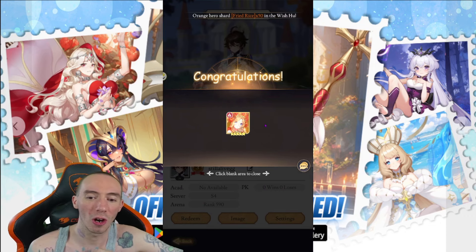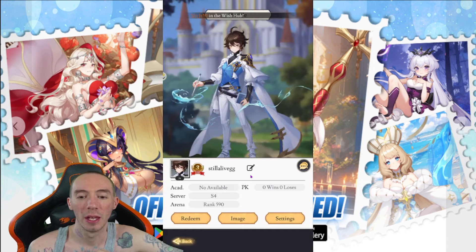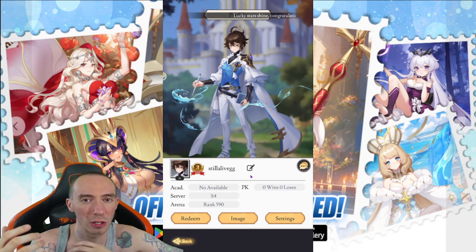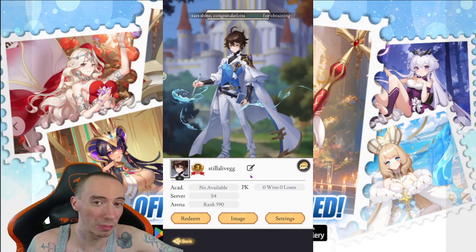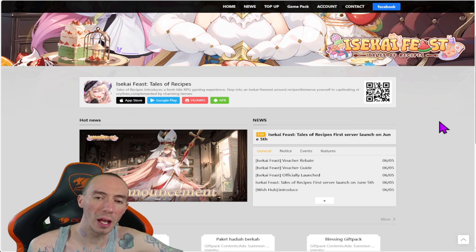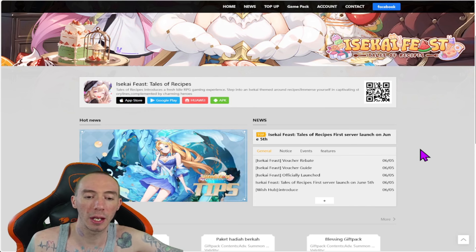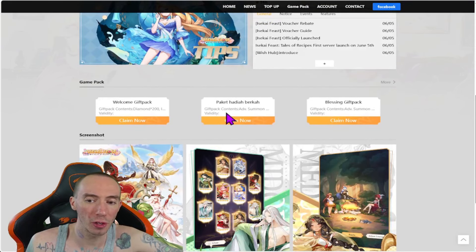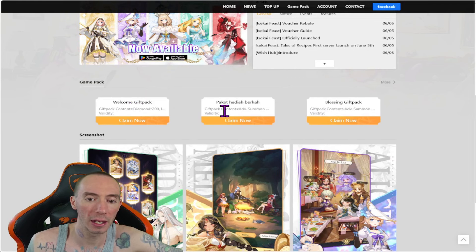That's not just it — there are also some extra coupon codes you can get on the official website. I'll leave a link down below in the description box. Once you get there, just scroll down a little bit and you'll see some different gift packs: a welcome pack, another pack, and a blessing pack.